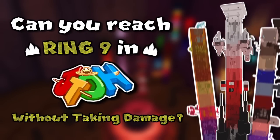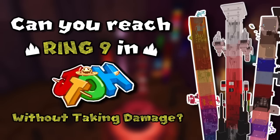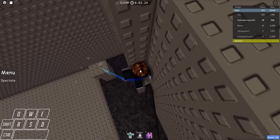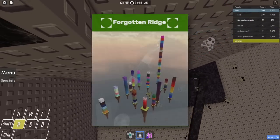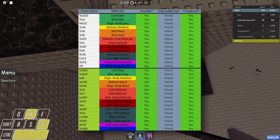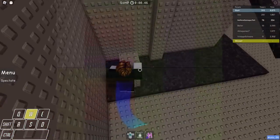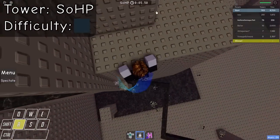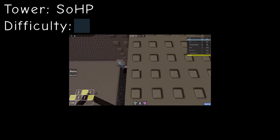Let's talk about the Myst Towers, also known as the towers that were way too complicated for the previous episode. Unfortunately, I still haven't beaten everything in Forgotten Ridge. I feel like at some point I will complete every single one in the Forgotten Ridge tower. There are also a few towers I missed in part 4, so let's talk about all of them. Steeple of Huge Pain is the first tower, or steeple, that I will talk about.